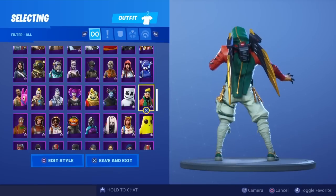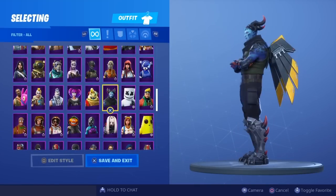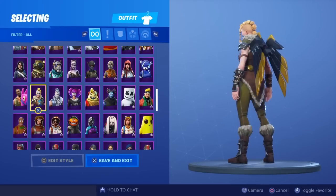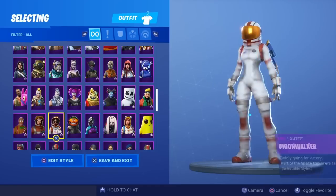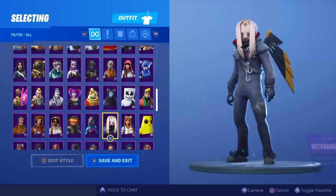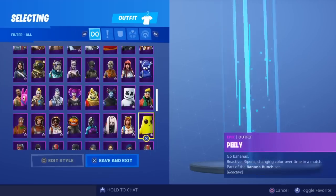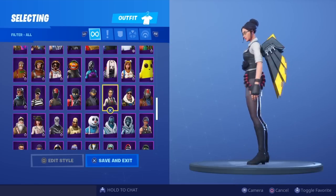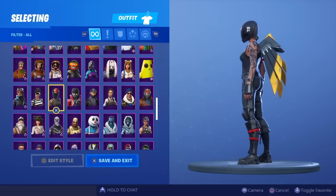Marshmallow, malcore, little whip, lace, kenji, huntress, giddyup, mary, mirada, mission specialist, moonwalker, nightshade, night witch, night hair. Onesie default, onesie, peely, rust lord, royale bomber, rook, rogue agent, revolt, red line.